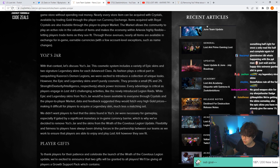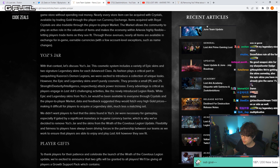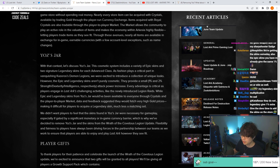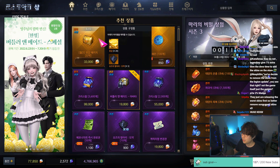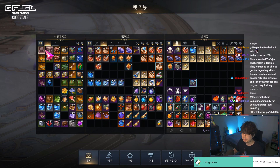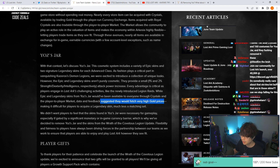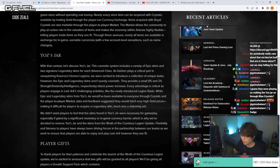Every advantage is critical as players engage in Lost Ark's challenging activities like the newly introduced Legion raids. While the skins from Yoz's Jar would have been available to everyone through crystals and player-to-player — so spenders would craft them with royal crystals, place them on the auction house — data and feedback suggested they would fetch very high gold prices because of bots, inflation, and RMT, making it difficult for free-to-play players to acquire a legendary skin.